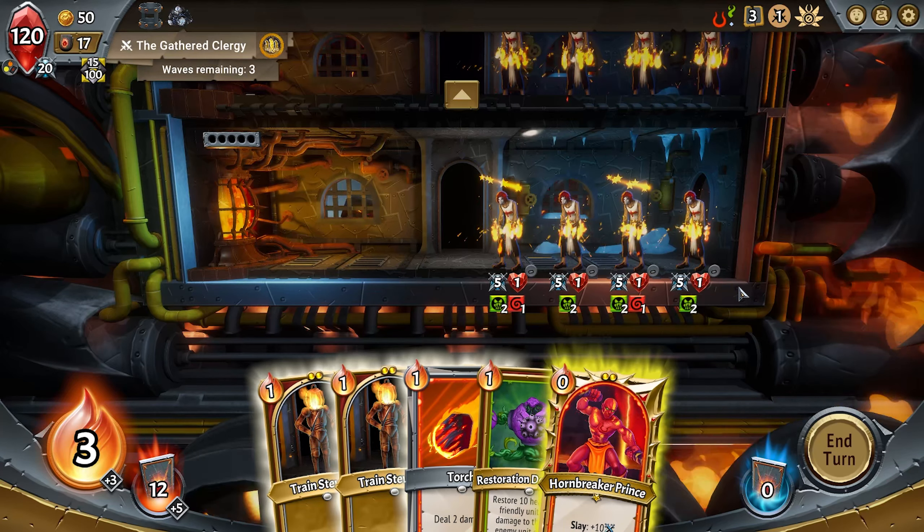Each floor has a floor capacity. My Hornbreaker Prince costs two capacity, so I'll put him on the third floor — he's going to die if I put him on the bottom floor. We can put a train steward there as well to protect a bit more. I put a train steward in the wrong spot without thinking, but that's okay — he's going to die, it doesn't really matter. These two top units will die, and that's what matters.